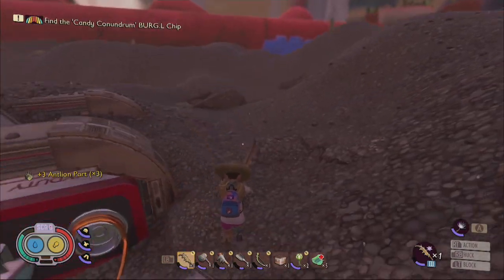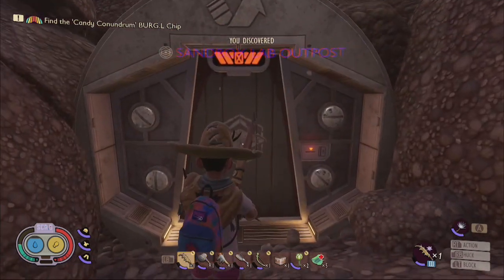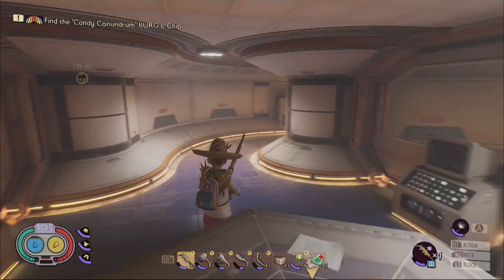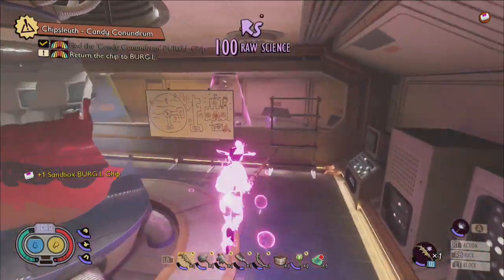Once you have the key card, the rest is as simple as traveling to the center of the sandbox and locating the Sandbox Lab Outpost in the middle. With the key card, you'll be able to access the small lab outpost, where a Burgle Chip can be found on a table in the center of the room.